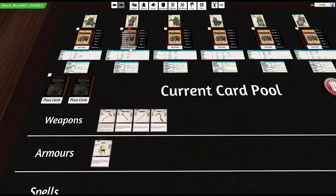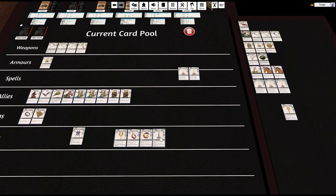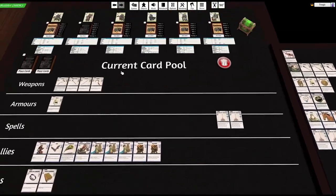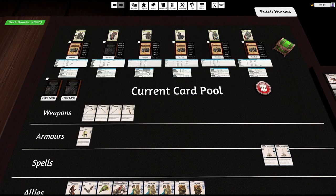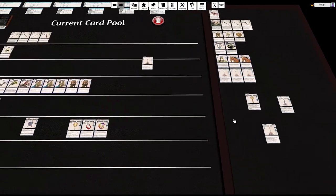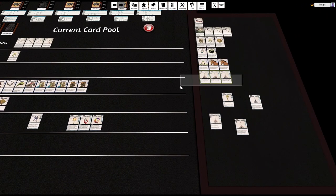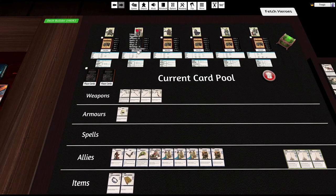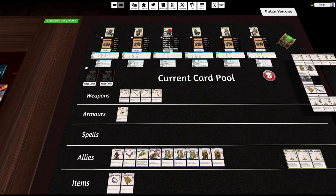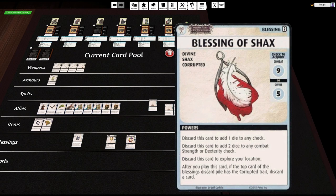He gets three blessings as well. I'll give him the key — the strength check blessing, since his strength is d6 plus d12, with d8, so yes, I'll give him the strength check blessing. And I'll give him two standard blessings.